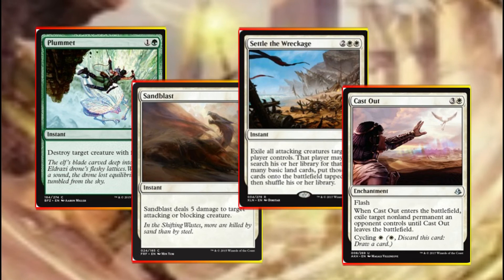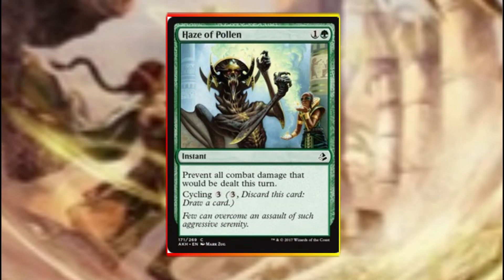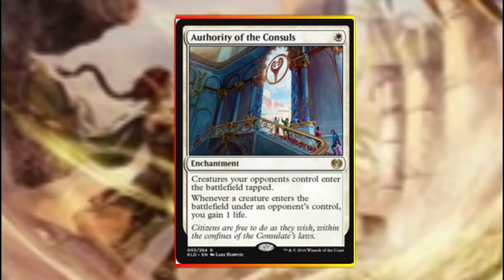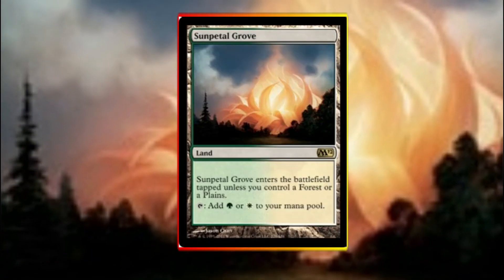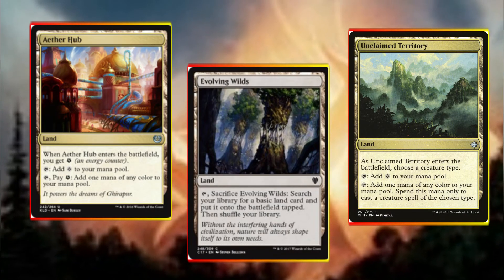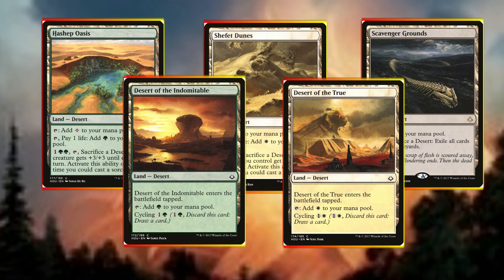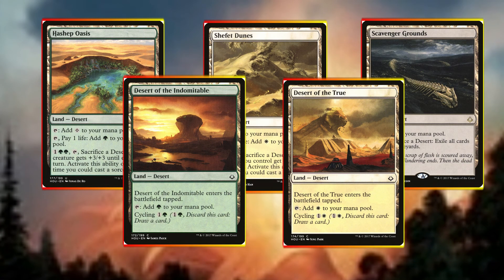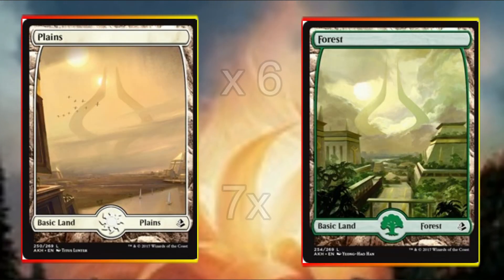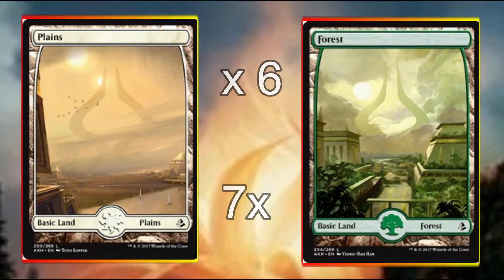Some of the removal in the deck includes Plummet, Sandblast, Settle the Wreckage, and Cast Out. We also have fog in the form of Haze of Pollen, and our final spell is Authority of the Consuls, which taxes our opponents and gives us incremental life gain as we go. Moving on to the land package, we have Sun Petal Grove as the jewel of the deck, along with Aether Hub, Unclaimed Territory, and Evolving Wilds to help fix our mana. Our desert package comes in the form of Hashep Oasis, Shefet Dunes, Scavenger Grounds, and Deserts of the True and the Indomitable. To round things off we have 7 forests and 6 plains, bringing the total card count to 60.